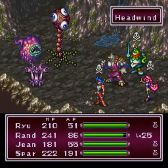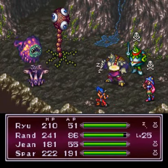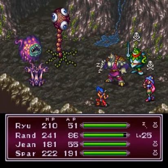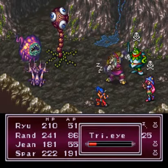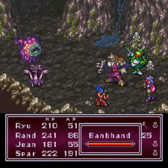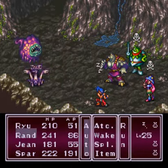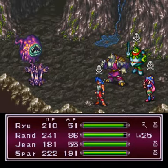The Tri-Eyes you've already seen — they're sap spells. And the Bam Pant: he's able to use Cure 2, which is more of an annoyance than a danger. It'll take an extra attack to finish him off. Other than that, nothing to worry about.